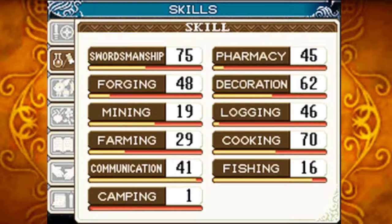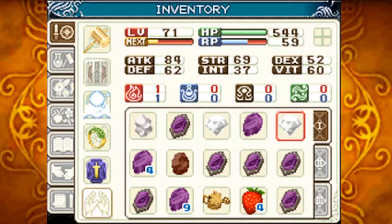Currently, decoration level 62. That's level 29 diamonds and a level 22.